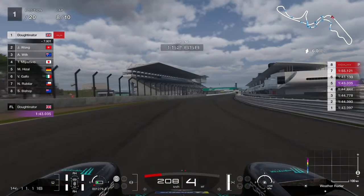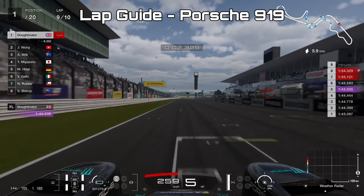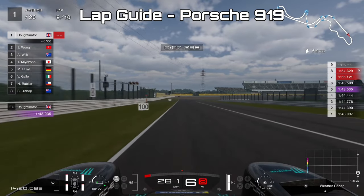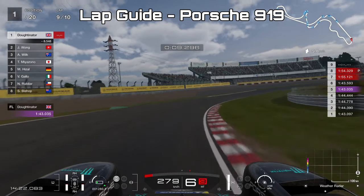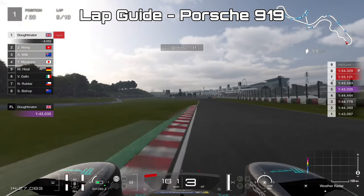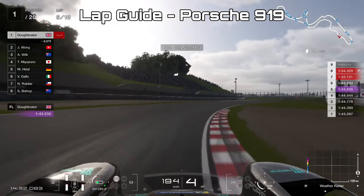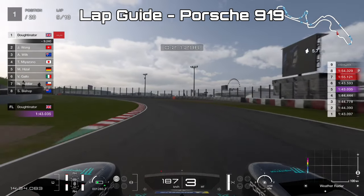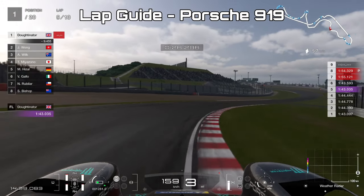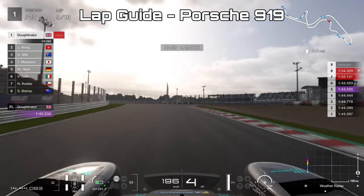Now I'm going to talk you through one lap at Suzuka in the Porsche 919 Hybrid. Into turn one, drive right to the apex then start braking as you hit it — down to third gear, taking that first double corner as one continuous sweep. Up to fourth for the left-hander, down to third for the right. Continue in third through the sweep left and right, staying as far right as you can for a great entry into the left-hander.